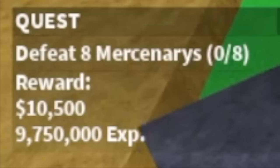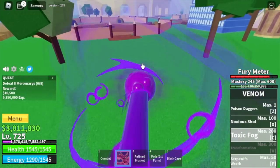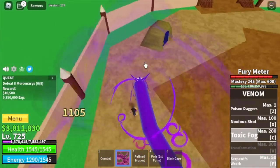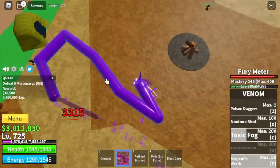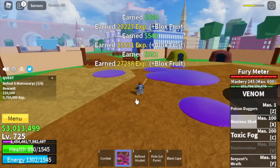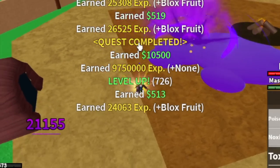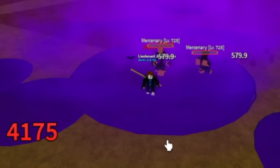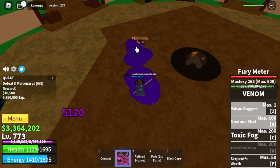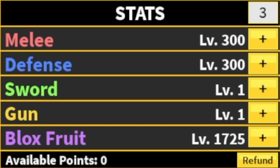We're going to go straight to the Mercenaries. How do you start grinding? Use your Z skill, then your F skill to lure them, and to finish them off use your X or Z skill. Don't forget to turn on your Observation Haki to dodge some of their skills. You're going to grind until you reach level 775. Stat check: 300 Melee and Defense, Blox Fruits 1725.